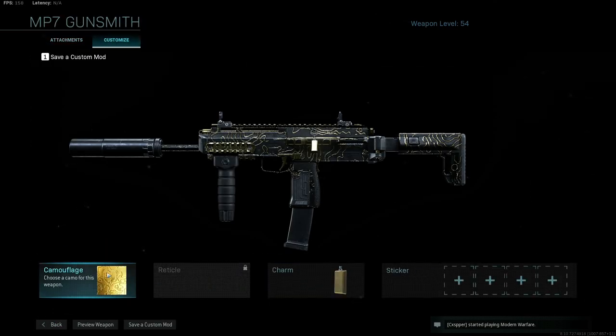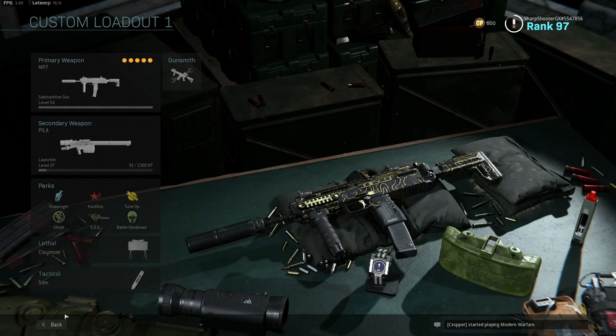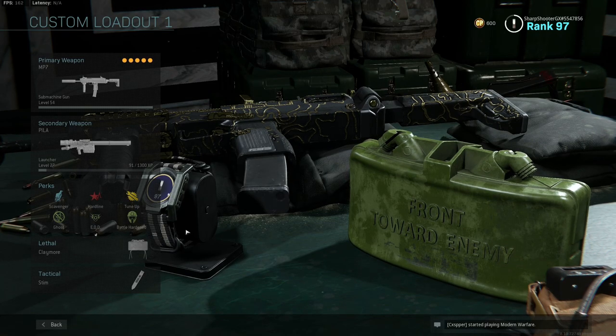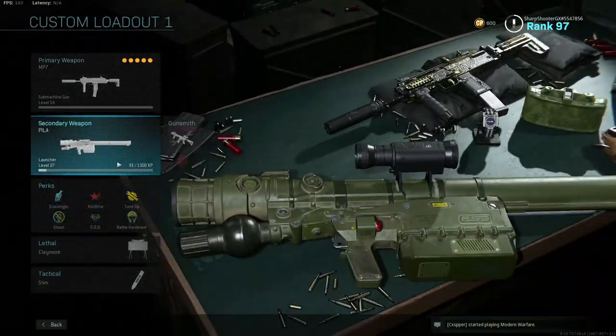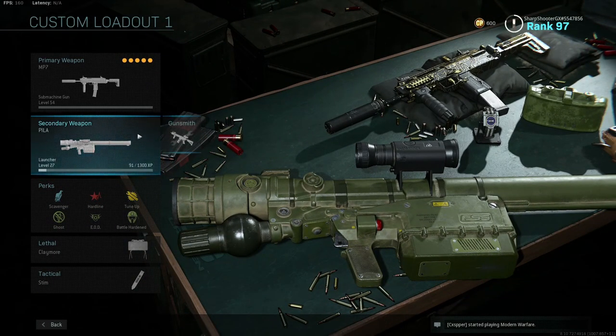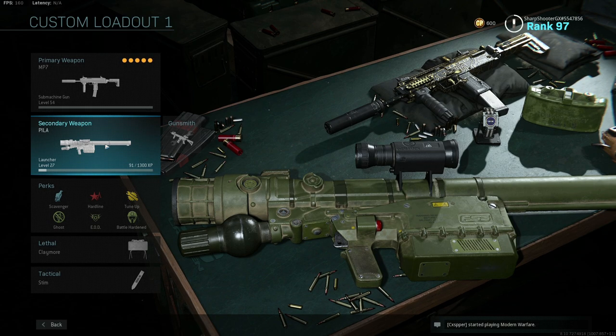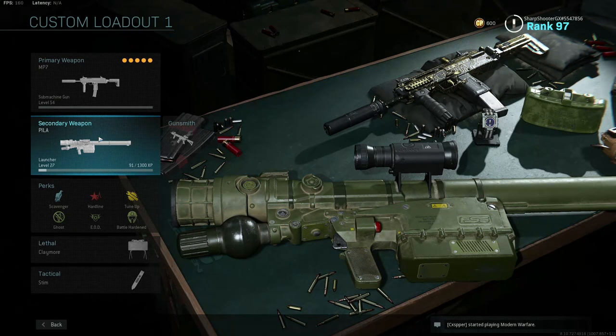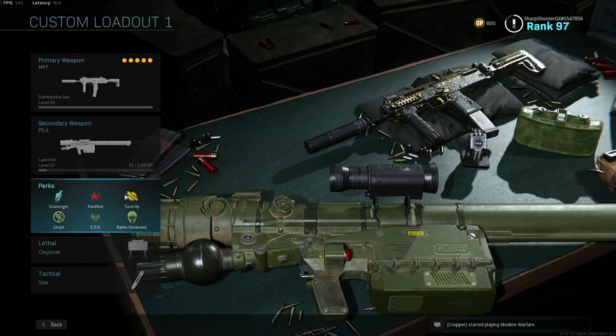I just got gold on this gun, so we'll be working on the next gun — the P90. Before I forget, for my other loadout options: for my secondary, I use the PILA launcher. Only because a lot of people get UAVs, VTOLs, chopper gunners, whatever. I like being that extra support player, and I don't really use the secondary to begin with, so I'd rather have the rocket launcher ready. You can easily shoot things down, get easy points, experience, things like that.